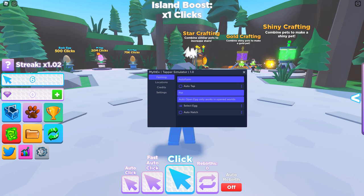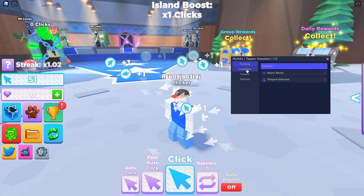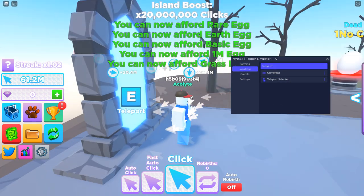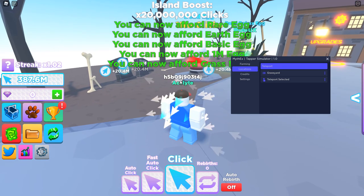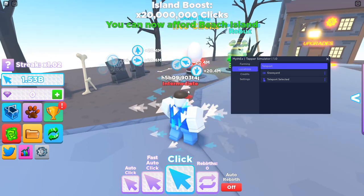So I can tap slowly or I can do auto tap and it's going to do one tap a second. But there's a little secret — you can go to Select World and go straight to the final world and start making like millions of dollars every single tap, which is a way you can boost.